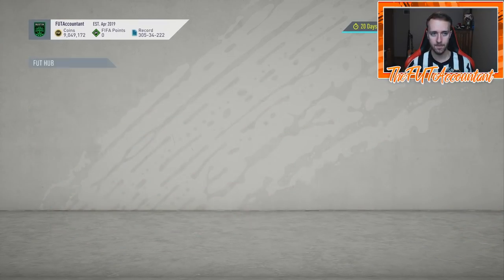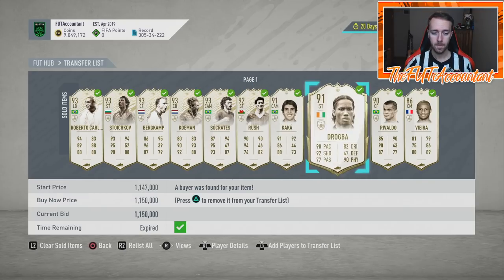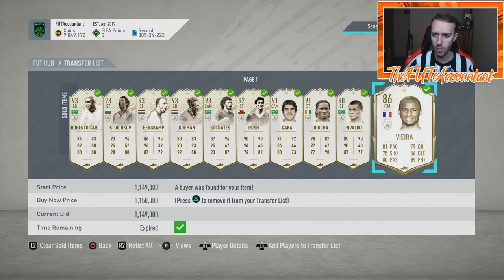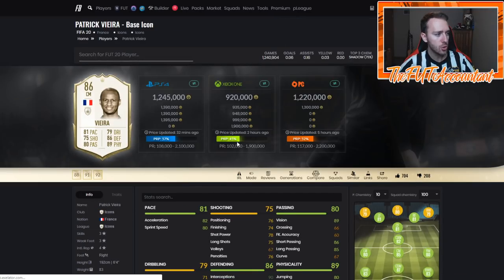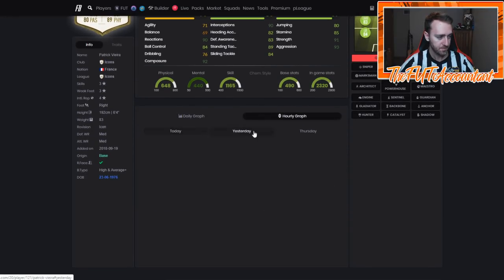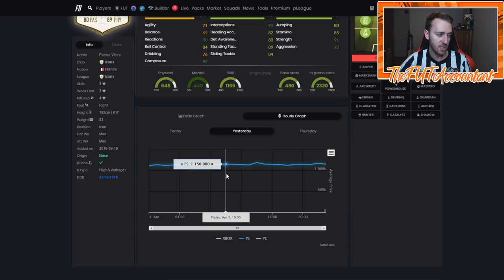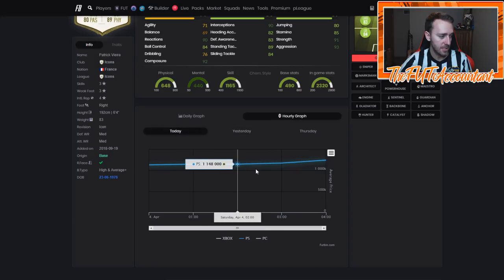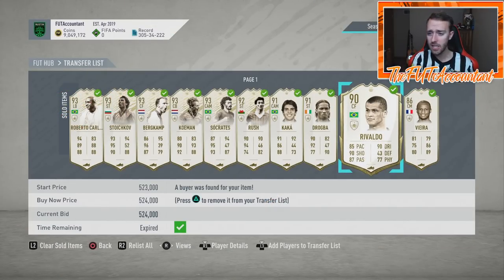Let me check some of the icons I flipped. I flipped some icons at decently crazy prices. Socrates has been 1.9 mil all this week — I sold them at just over 2 mil. This Vieira card I sold on bid at 1.149 — I bought at 1.060 and watched it sell for 1.189. If you look at his flipping graph, this is honestly incredible, the amount of buyback we had today. He's usually around 1.1 mil or under, but he shot up in price. This Rivaldo was a 430K card two days ago — now you can sell him for 530K. Up 100K on that price for a card is nuts.